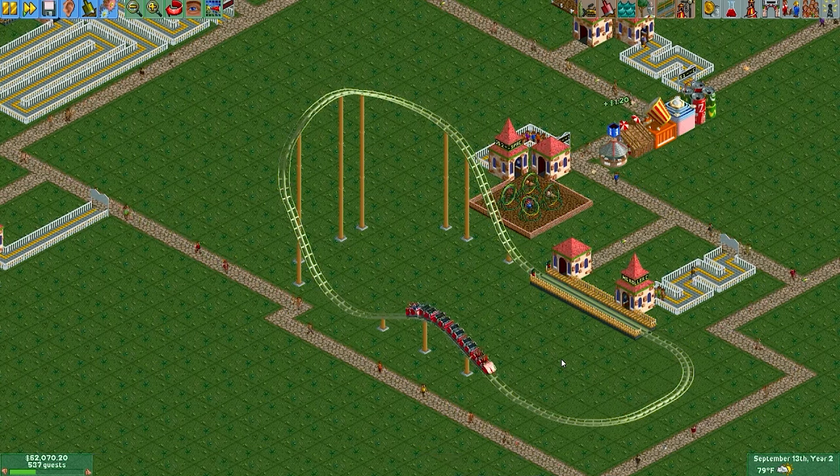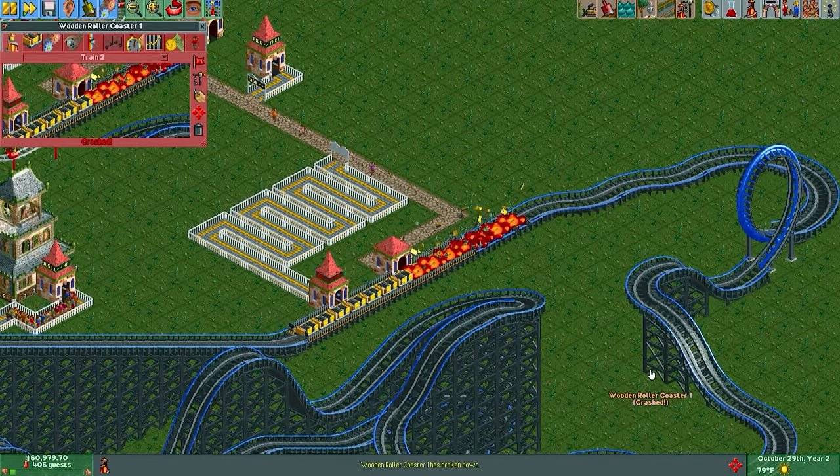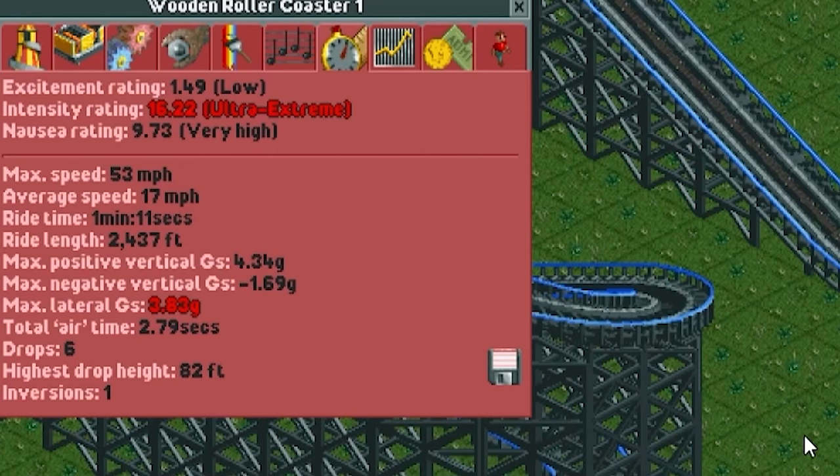Building coasters with high intensity is the key to having a successful park. The higher the intensity rating, the more likely guests will want to ride your rides. Avoid putting in brakes or banked turns on your coasters — make sure that they go real fast, and you'll want to get the highest amount of g-forces possible. If the numbers turn red, that's good. The higher the intensity, the better the ride.